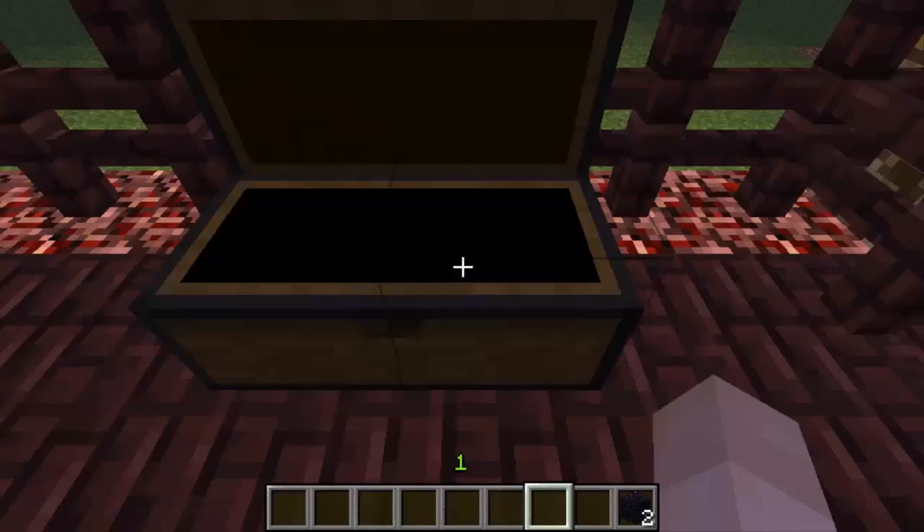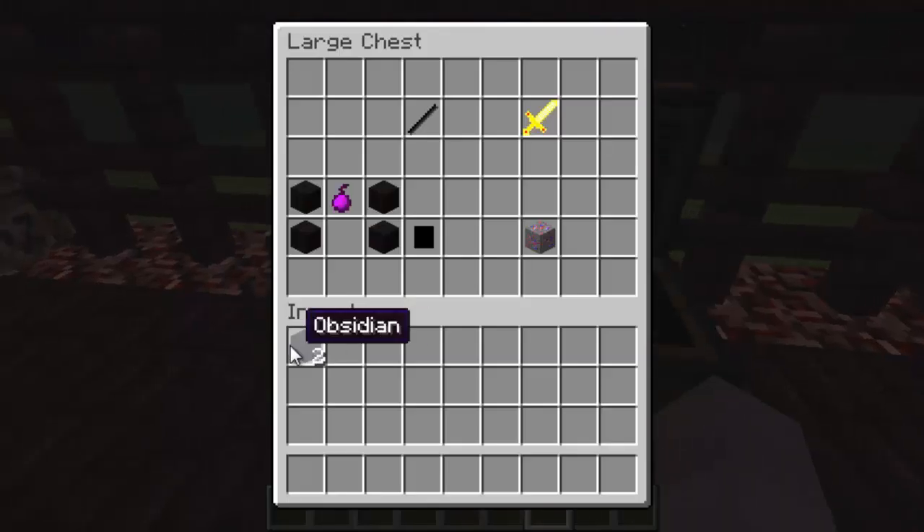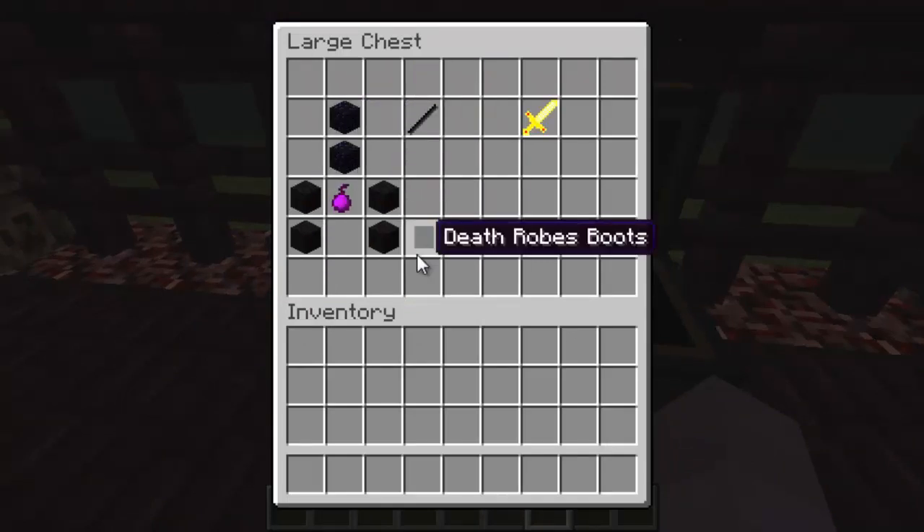Just to demonstrate, I'll show you — that's why the crafting table is there. If you do it anywhere like this, like that, like this, like this — any way like this — you won't get it. You have to do it that certain way. So obsidian like that.